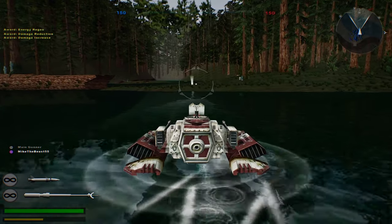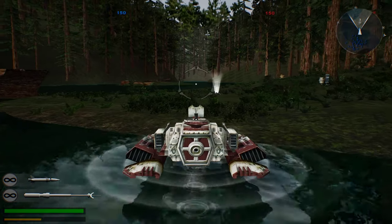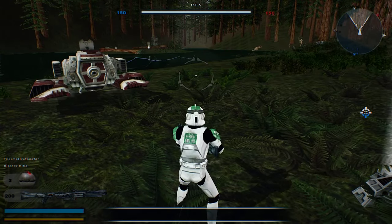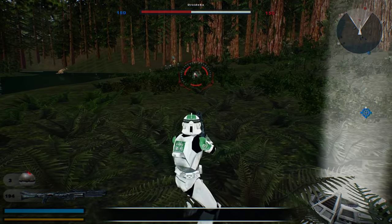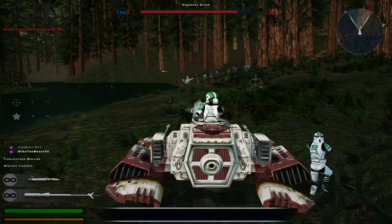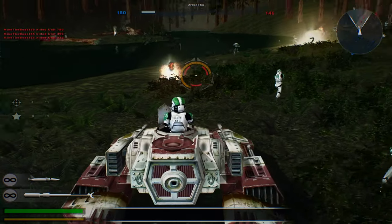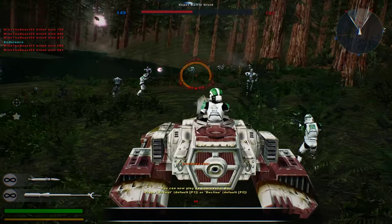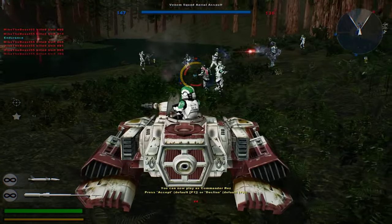Now let's see if we can capture some of the main command posts here. It's always nice if we could do this, but you know it doesn't mean it'll always happen. Let's see what we can do with these units. Commander Rez again — the command post is now under hostile control.